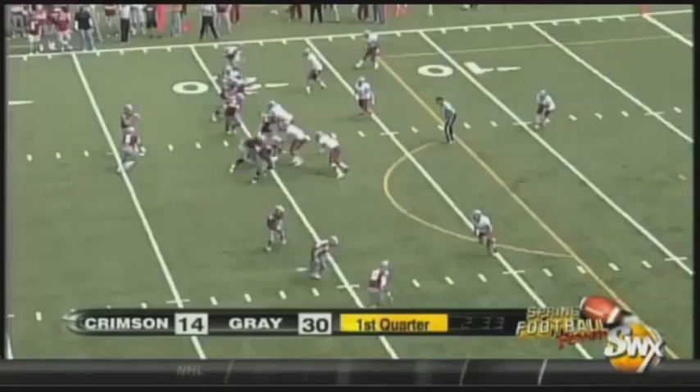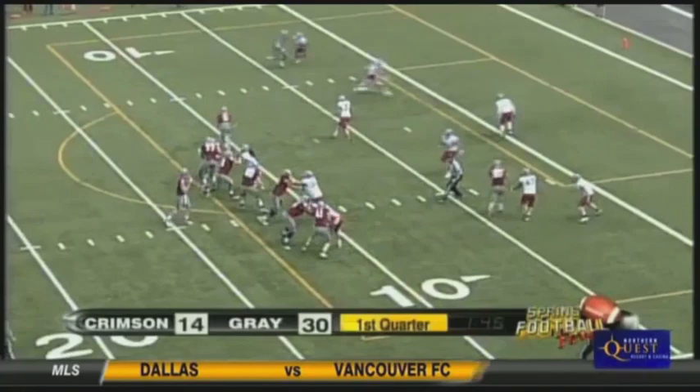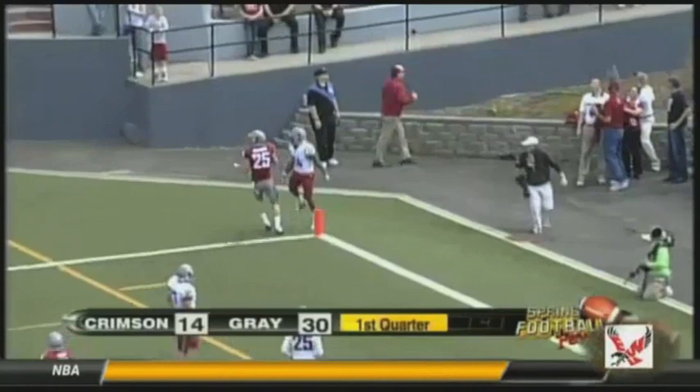Looking right, throwing right — Bobby Ratliff inside the 10 on the screen. On first and goal from the 7, looking left, Toole with time, lobbing one up — Bontemps, and he's going to run out of real estate there. That was pretty much a throwaway pass.